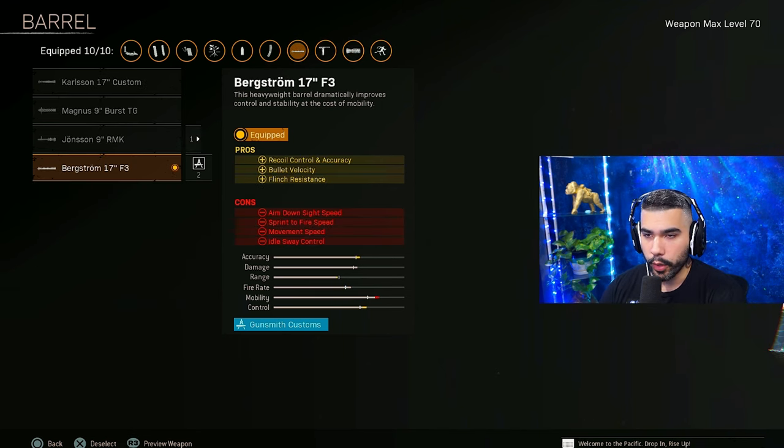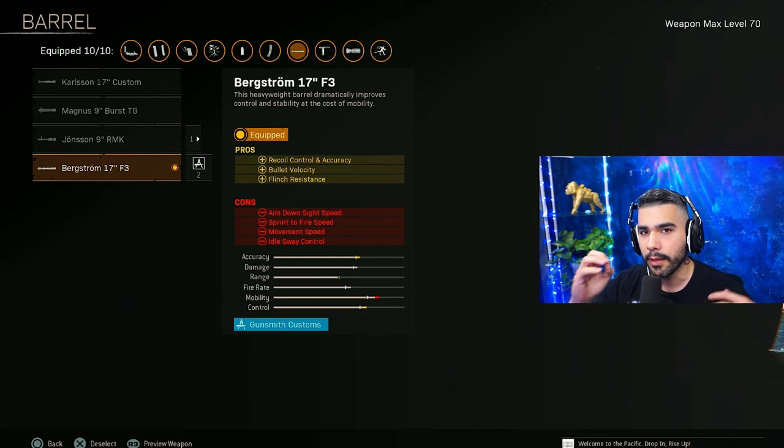For the barrel, we're going to be running the Bergstrom 17 F3. Now this is a must on the Blixen — a huge boost in recoil control, bullet velocity, and the flinch resistance is a plus. Obviously some of these cons suck, but some of the other attachments are going to combat this.